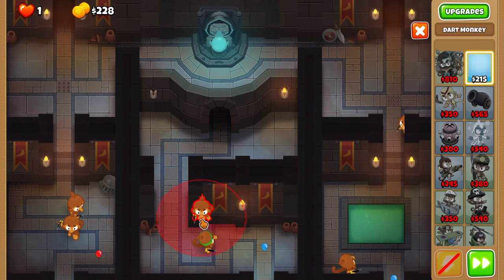On round 10, simply place a dart monkey above the middle dart monkey, and position it as much to the right as possible.